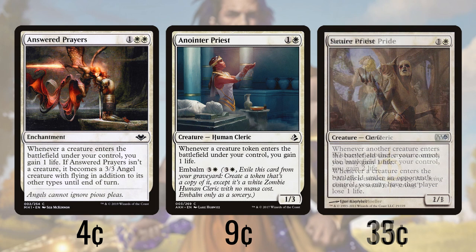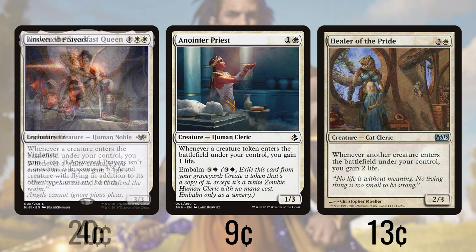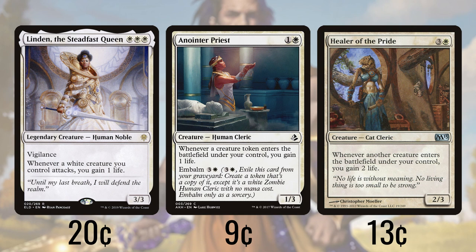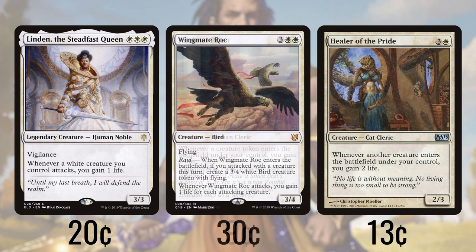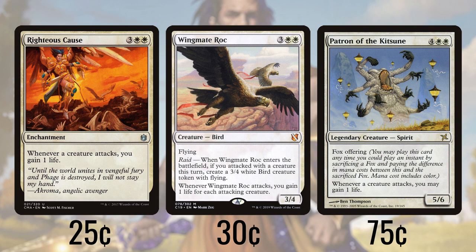Healer of the Pride gives us two life with every creature that enters our battlefield. We can also benefit every time one of our creatures attacks. Linden the Steadfast Queen gives us a life every time one of our white creatures attacks and also provides a solid three-white boost to our devotion. Wingmate Roc, so long as it's part of the attacking force, gives us a life for each attacker; it also creates a second 3/4 flying token to help out our overall plan, so long as we've attacked that turn that we play it. Patron of the Kitsune gives us a life whenever anybody's creature attacks, as does Righteous Cause. These effects are great because they dampen the amount of life we'll lose and benefit us even if we're not the one being attacked.